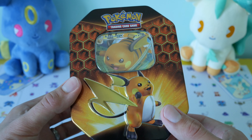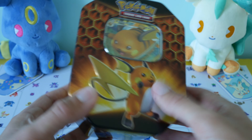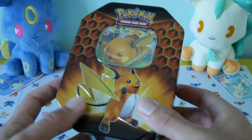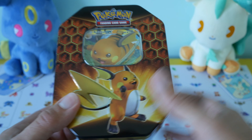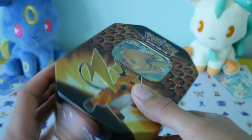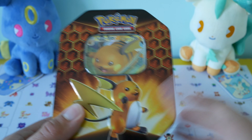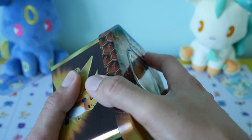So today we have got our very first Hidden Fates opening. To begin the Hidden Fates openings, we have a Raichu GX tin to open. This is going to be the very first Hidden Fates packs I've opened so far, so I'm very excited. This is definitely an English set I've been looking forward to recently. I did try to get some of the pin collection ones to begin with, but they're pretty much sold out everywhere, at least here in the UK anyway, and I'm pretty sure it's the same across the world. So let's go ahead and open this up and see what we've got inside.